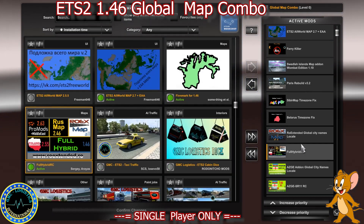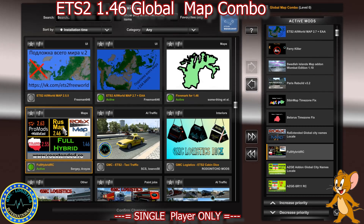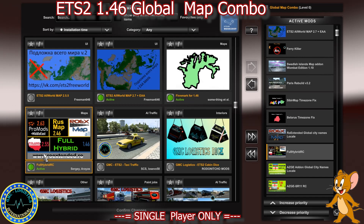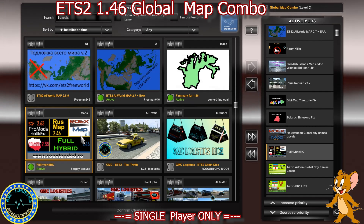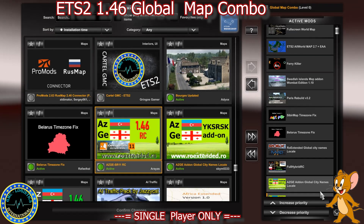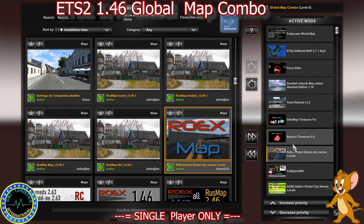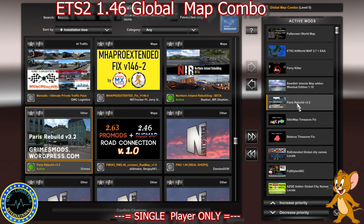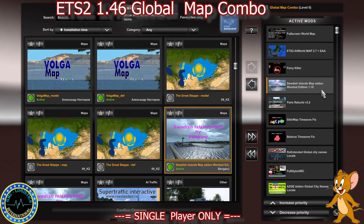Then we've got the Full Hybrid Road Connection, which contains all road connections between RoEx, ProMods, ProMods Middle East, RusMap, Poland Rebuilding, and Southern Region. Because it contains all road connections in one pack, the separate road connection between RusMap and ProMods isn't needed, nor are any of the RoEx road connections — however the AZGE Seven Region road connection is still needed. Then we've got Belarus, RoEx Extended Global City Names Locale, Belarus Time Zone Fix, Sibir Map Time Zone Fix, and Paris Rebuild version 3.2.